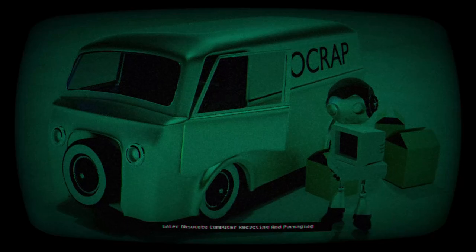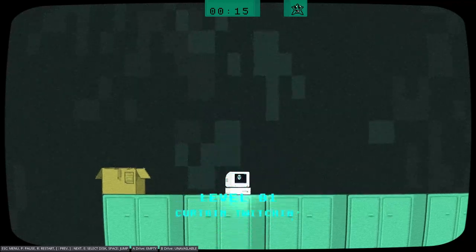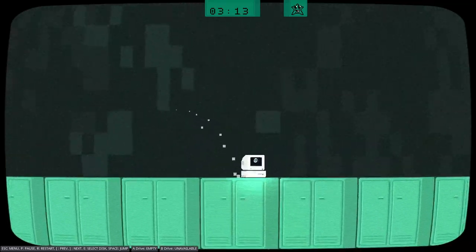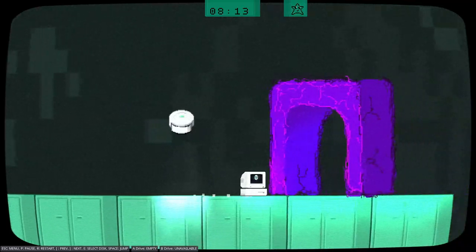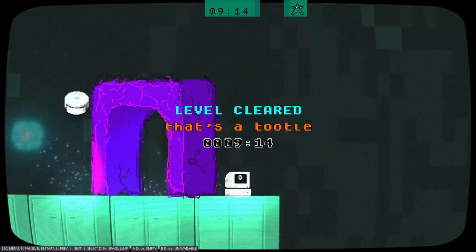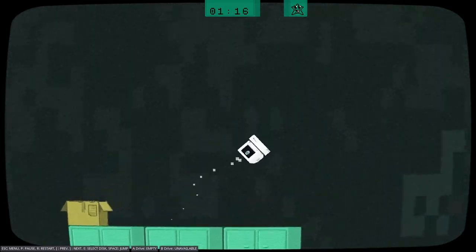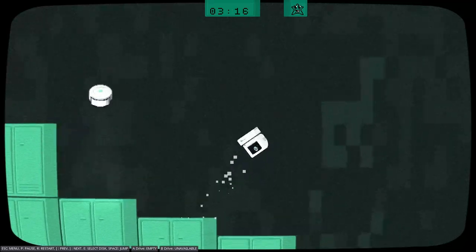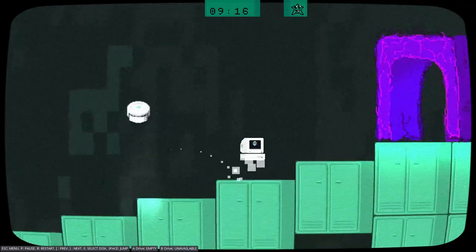Pootle Tootle is a single-player pixel art retro 2D parkour platformer for PC and Linux where the player, a marked-to-be-recycled computer called Hard Drive, is in a race against time to escape his own obsolescence through a labyrinth of levels. Hard Drive must outwit the recyclopods in a fast-paced fever dream of agility and finesse. Dell, the robot courier responsible for delivering Hard Drive to his fate at the recycling factory, takes pity and tries to help Hard Drive by leaving floppy disks with special programs to assist him.